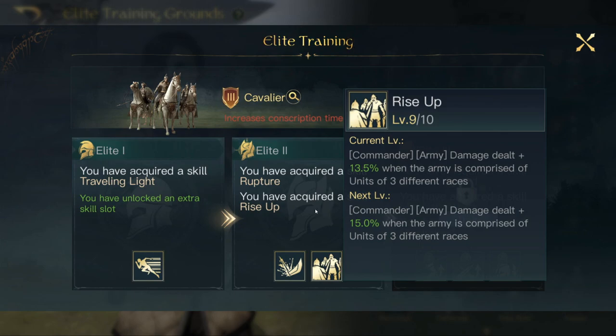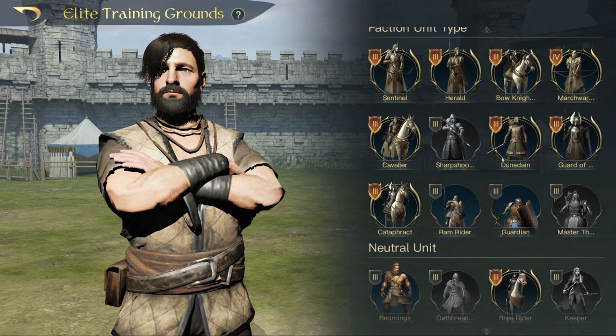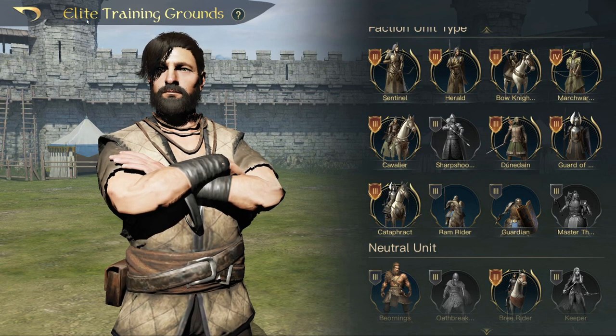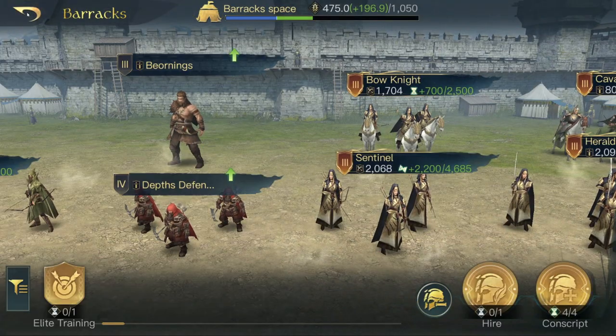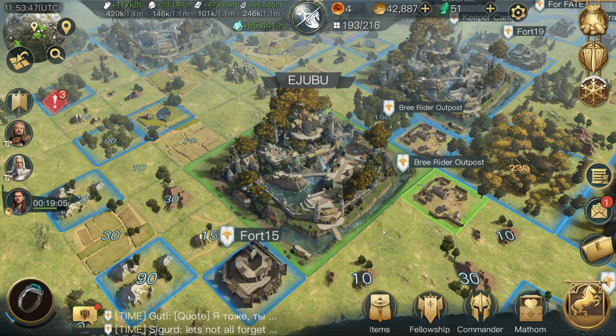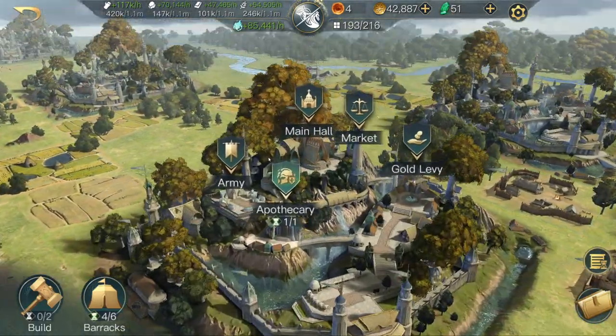This could be really good to use on commanders like Dwalin or Gimli, where all you have to do is just have three different races. For Gimli, if you want to do a big stack of Guardians and then have just minimum amounts of Sentinels and Cavaliers, you're still going to get those buffs for the entire game. I've come up with a few troop combinations for a few commanders, and obviously you're going to be wanting to use those. So those two — the Sentinels and Cavaliers.